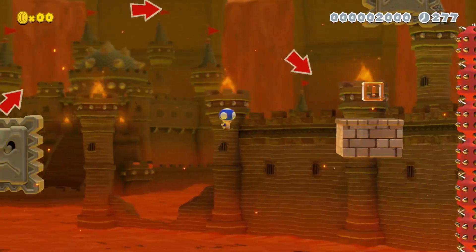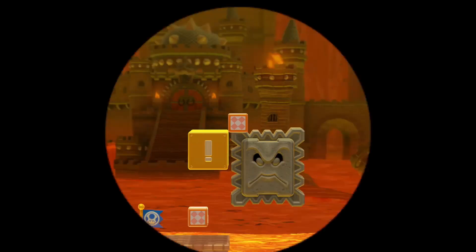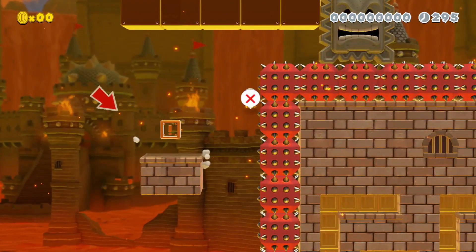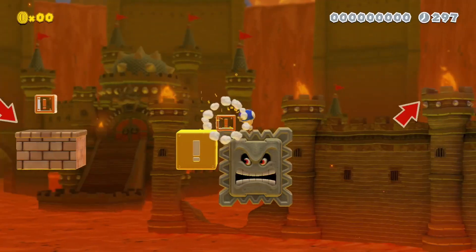He ran out of those so he started to use these teleport blocks. Too short again, but we have the checkpoint so we will be right back there. Another try — right into the teleporting box, nice. This one seems harder than the others. I have to jump even later. There we go. Okay, let's move on.